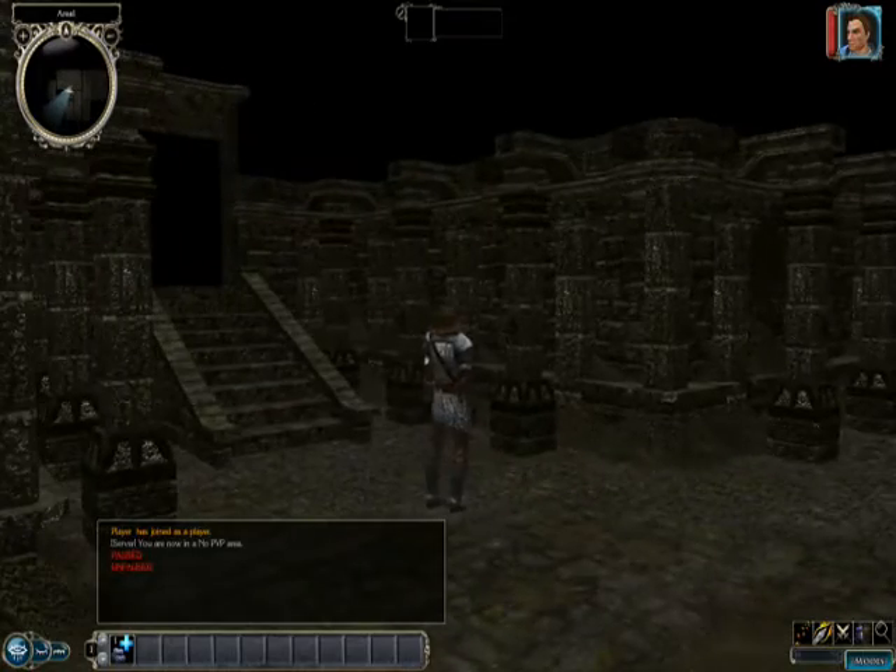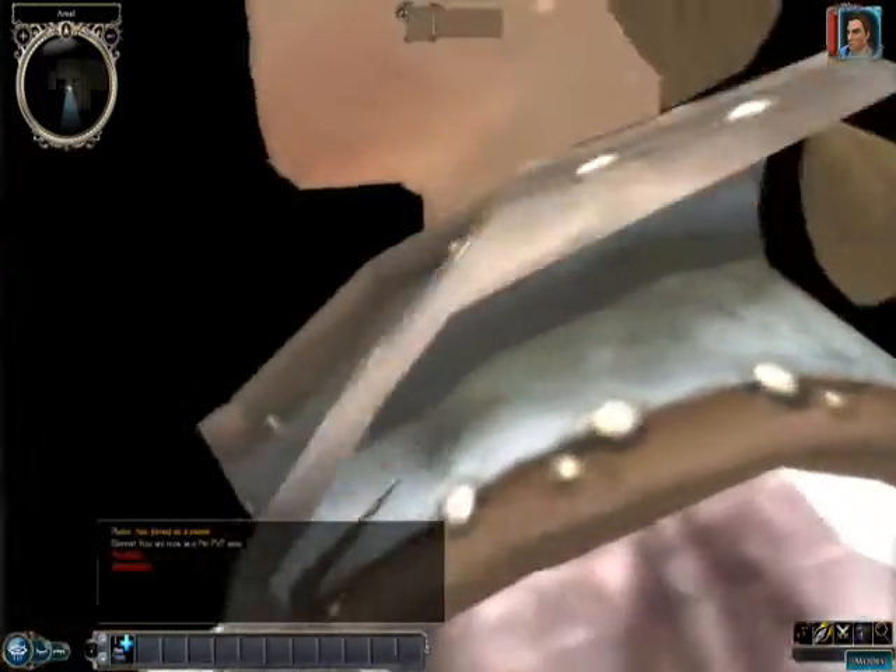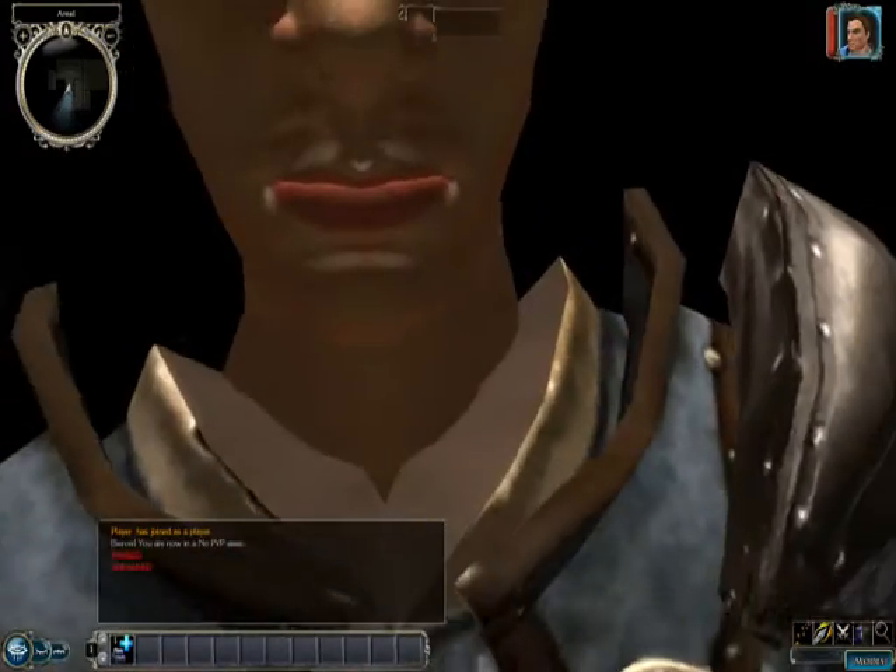So this is the basic layout for the lower levels of the arena. I will make it better and I will make more conceptual work in Neverwinter Nights 2, but this is pretty much how it is right now.